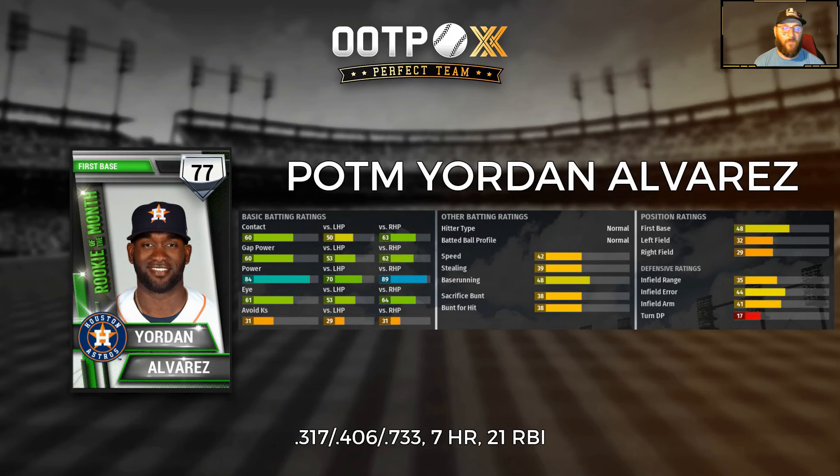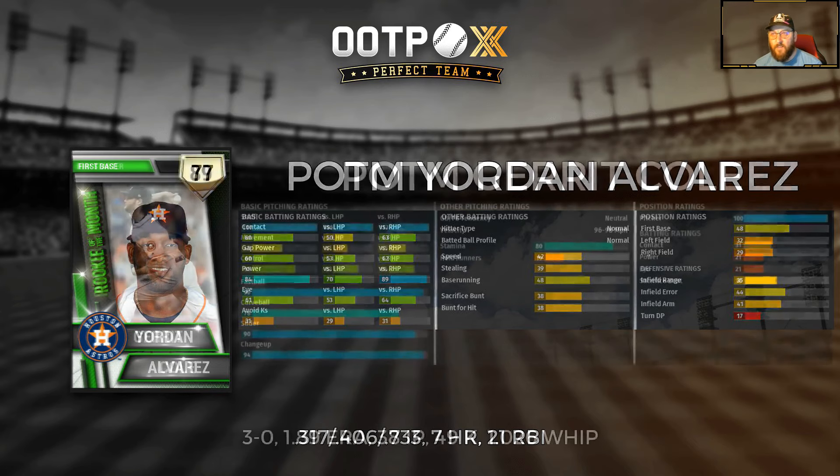First up, American League Rookie of the Month: Yordan Alvarez of the Houston Astros. In the month of June, Alvarez hit .317 with seven homers and 21 RBIs. As you can see from his card: 60 contact, 60 gap power, 84 power, with the predominant of that coming against righties with an 89 power versus righties. He has first base, left field, and right field eligibility, although he may be a bit of a liability at some of those. You might be able to stick him at first base or use him as a DH on your lower level teams.